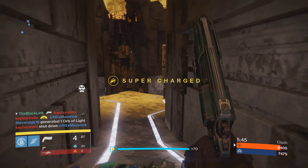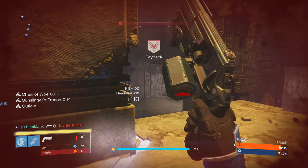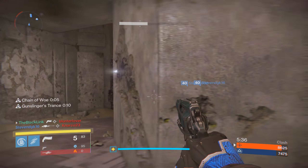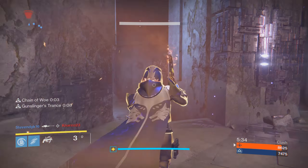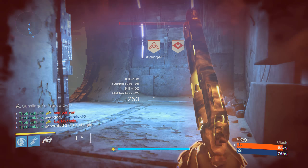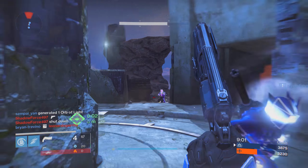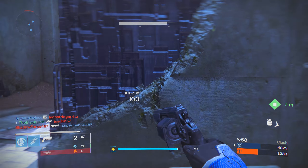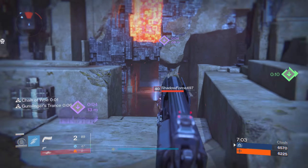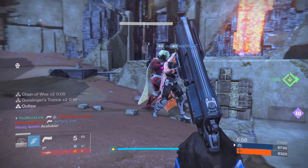It leads to some pretty funny encounters. At close range, you can pair this with a nice shotgun or a sidearm like the Zeal Vector to cover those CQC encounters. Ultimately, the Ill Will is a very fun weapon, and while it may not be the top of the meta, there are a few rolls like this that can make the gun worthwhile. I've had a lot of fun with it, and I hope you guys do too. That's it for our quick PvP look at the Ill Will Crucible hand cannon. Do you guys have one of these? Do you have an even better roll? Be sure to let us know down in the comment section below. Thanks so much for watching, and as always, I am the Black Link — you Guardians stay frosty.